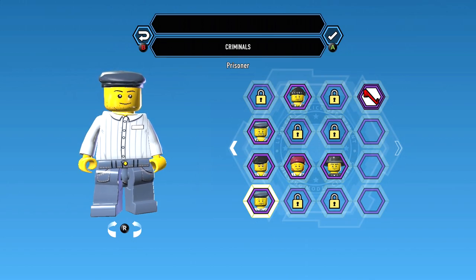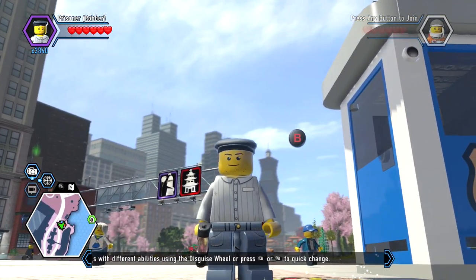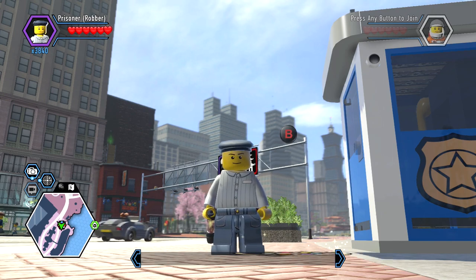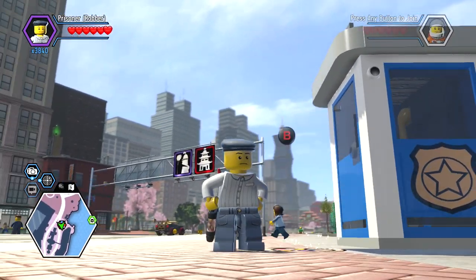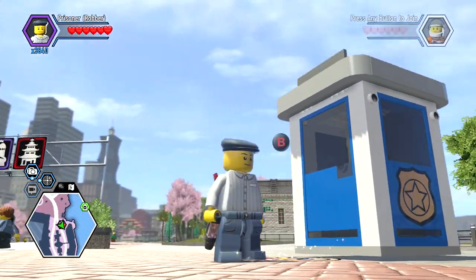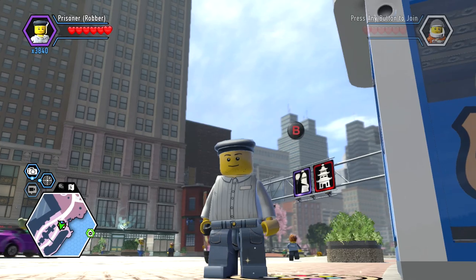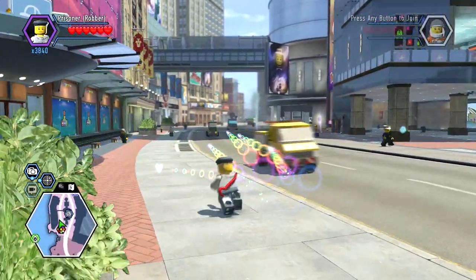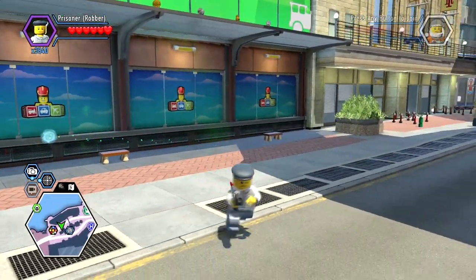Yeah, here he is — nothing too fancy or special, pretty generic as you'd expect. Looking at his animations, he obviously has the paint gun and the crowbar, just a little scally hat. Different colors, and the pants aren't really that bad either — looks like he's just wearing pajamas.